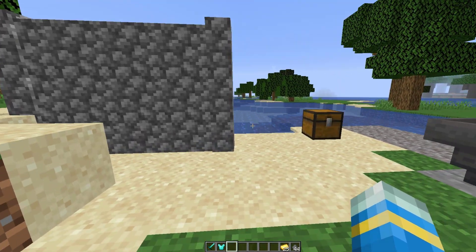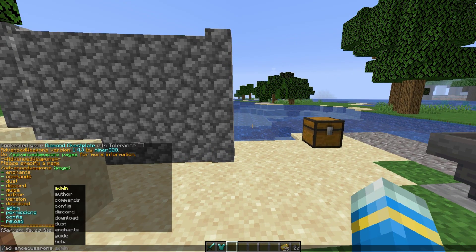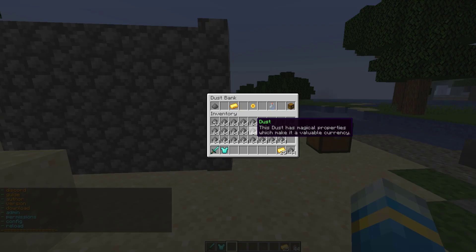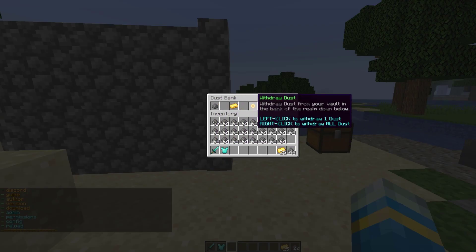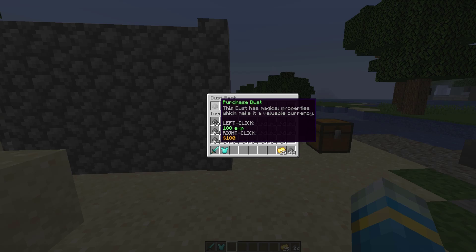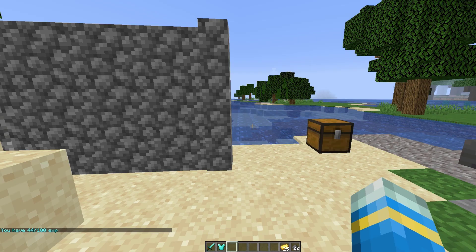First of all, if you want to do the command /advanced weapons and then pages, that's going to show you a list of the commands. If we do /dust, that's going to bring up a GUI - this is our dust bank. This is what we use to purchase various weapons, machines, enchantments, etc. You can see you can purchase dust up here either using XP or money.